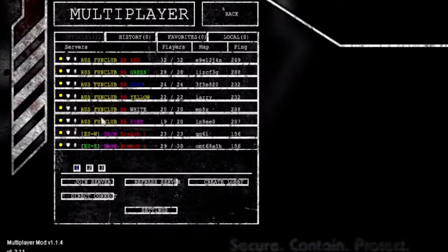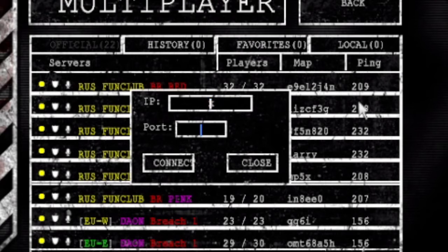To connect to the server, you will need the IP from earlier and the port, which as stated is 50,021 by default, and you will need to put this in the direct connect option. Why there isn't a non-official server list, I don't know — maybe they'll add it in the next update.